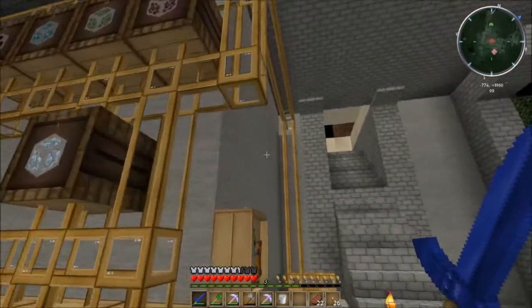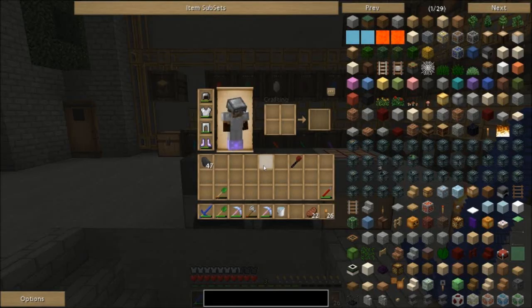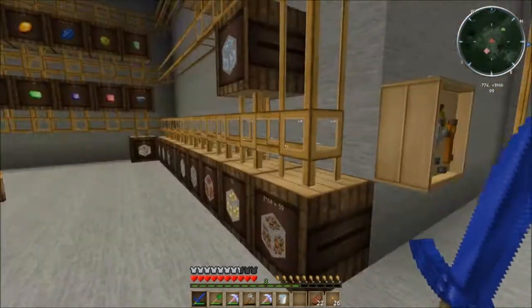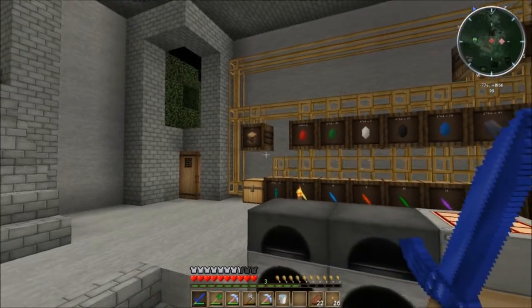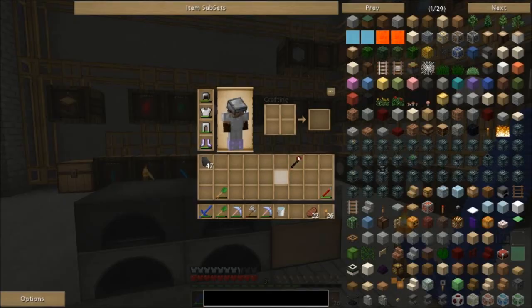Hello everybody, welcome to Minecraft on the Block and the Lab. This is episode — I don't know, 10, 9, something like that. I have Alex with me this morning. Alex, say hi! It's Saturday morning, we're excited. We're gonna make some trains and I figured we might as well do it together.